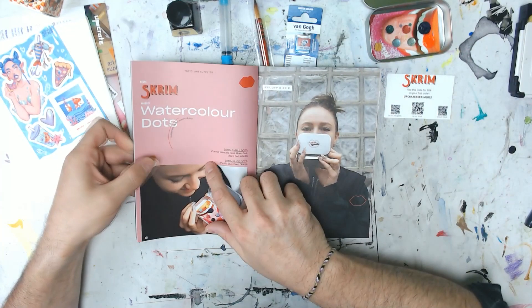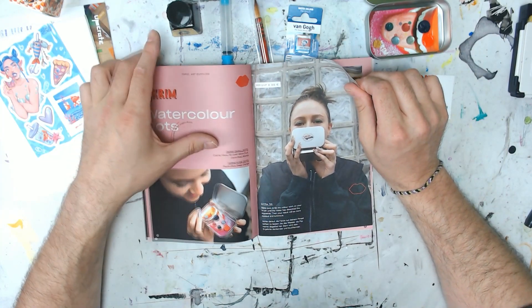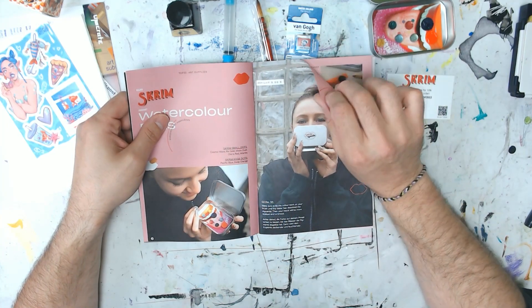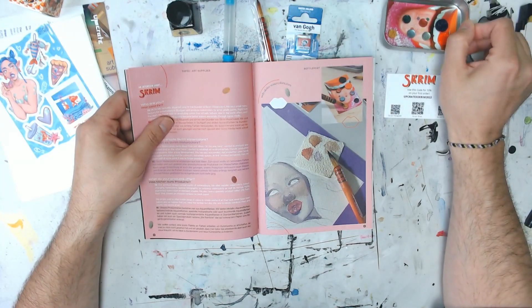I know the price went up — I don't know if it was this box or the next box. Typically they're $25 shipped, and if they're still under 30 bucks shipped, it can't be that big of a deal because every value has been really high. So the first thing we have is scrim watercolor dots — that's an awesome logo, very old-school 80s heavy metal look. We have scrim watercolor dots that come in cosmic wave, raw gold, moon dust, Osiris red, and Atlantis — very cool names.